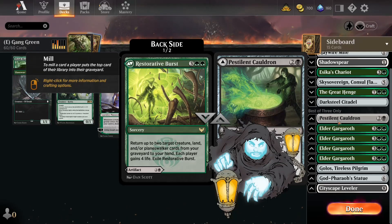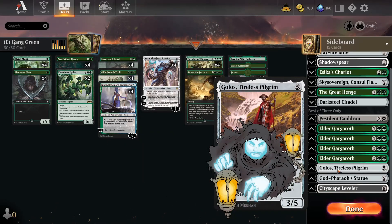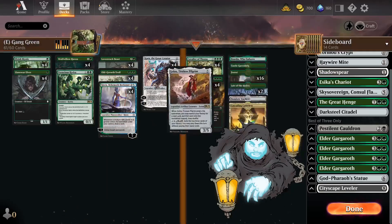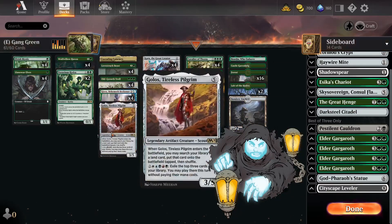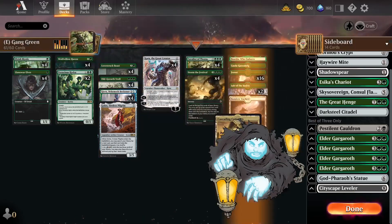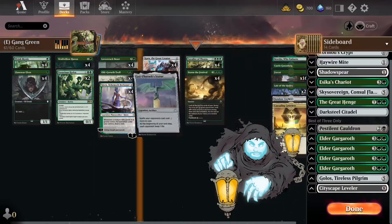There's one copy of Golos, Tireless Pilgrim, which fetches any land and puts it right into play. The cool part about Golos is that his activated ability lets you exile the top three cards of your deck and cast them all. The land you want to fetch with him is Cascading Cataracts, because you can tap five including itself to add five mana in any combination of colors — giving you your WUBRG all in one card. So Golos is basically a self-contained combo.